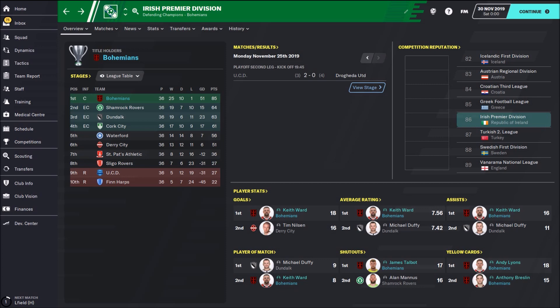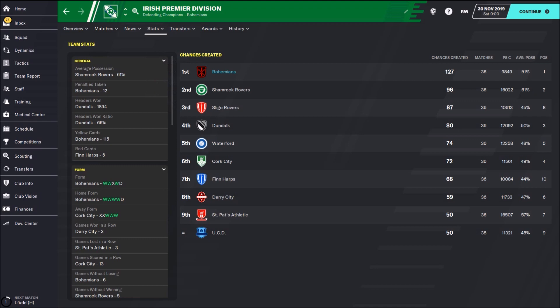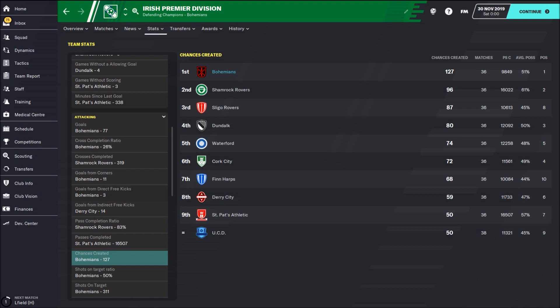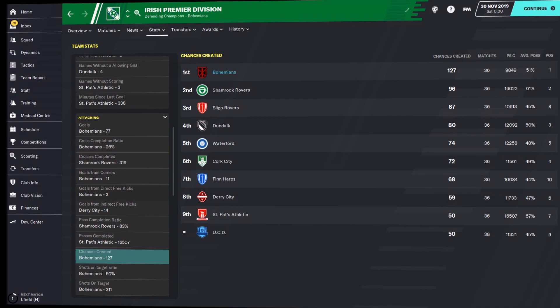Now I will show you my results with Bohemians in the Irish Premier League — also a magnificent season. Only one loss, 10 draws, 25 wins, 85 points. I had 21 more points than second-place Shamrock Rovers. Team detail stats: average possession 51%, 77 goals — the biggest number of goals in the league. And chances created: 127. This is a really big number.